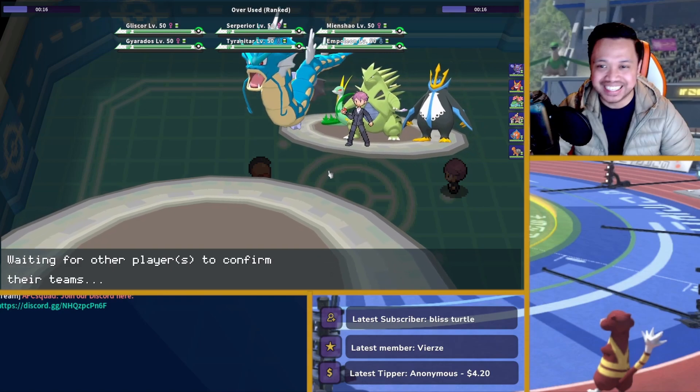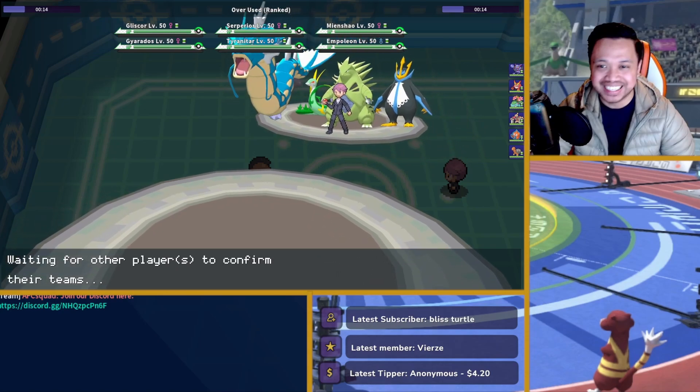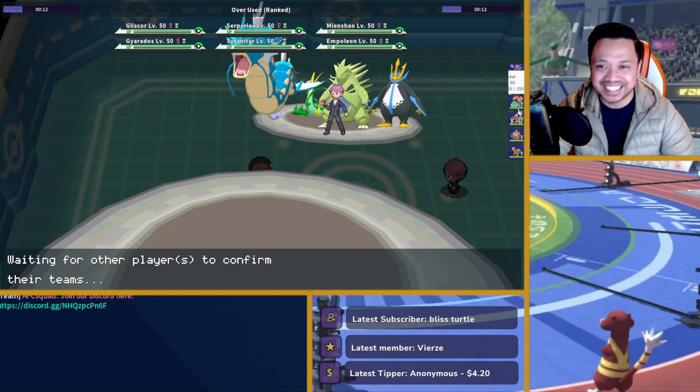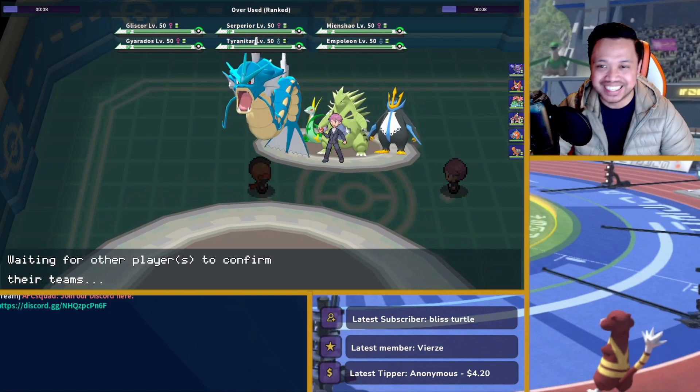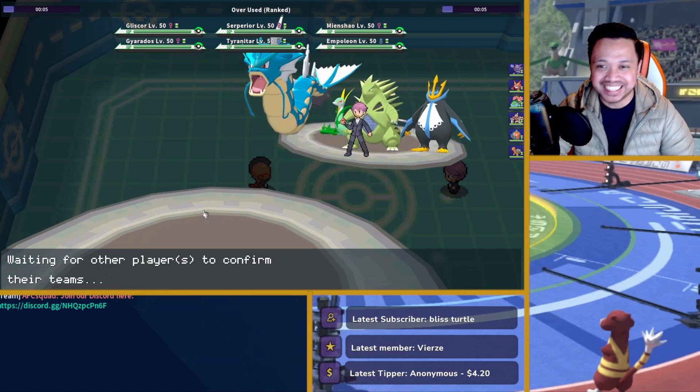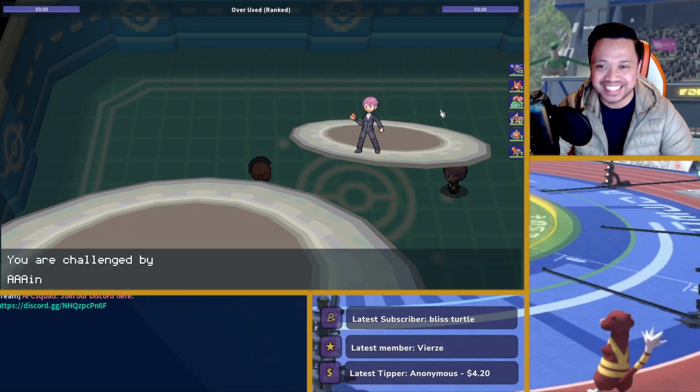Gotta be interesting. His Giga Drain switch doesn't look really good on my Venusaur. But I do think for this game I need to weaken Tyranitar in case he's Assault Vest. Looking at this, my Venusaur can do a lot of harm to his team, but I need to weaken Empoleon.